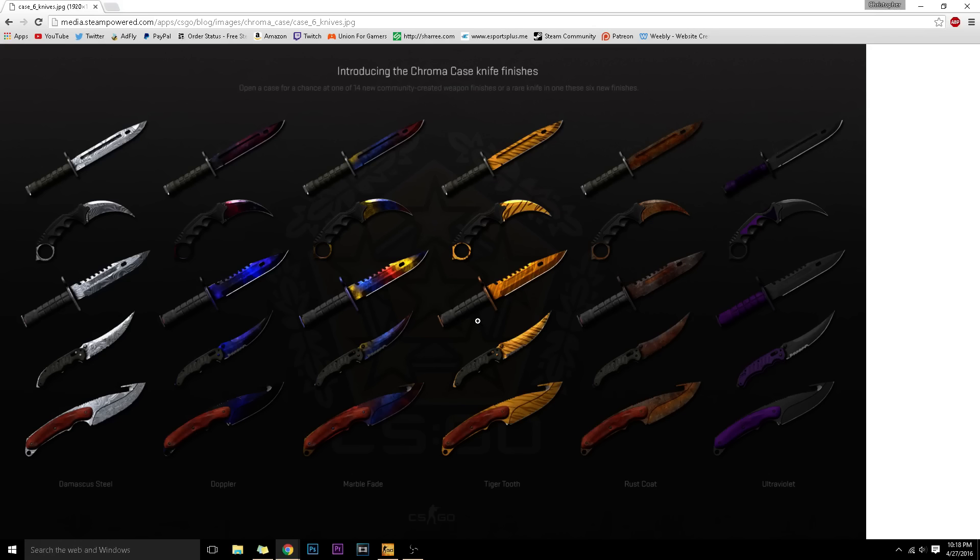Sadly, you cannot get yourself an emerald karambit or anything like that — these are the only skins. I was hoping they'd be adding new knife skins since it's a new Chroma case, but maybe there's just too many already and they don't want to do that just yet.